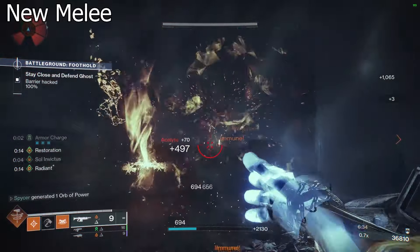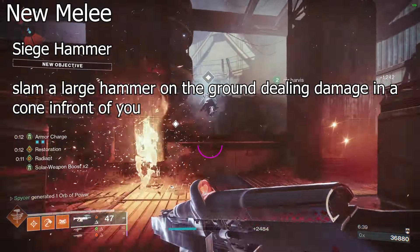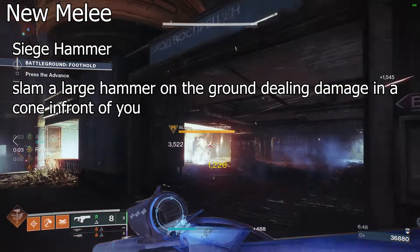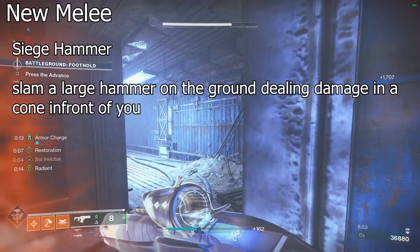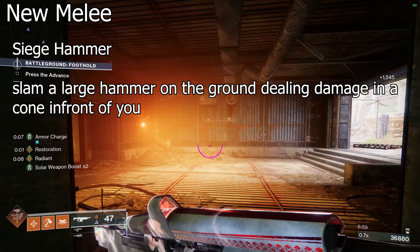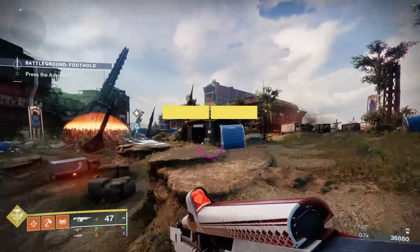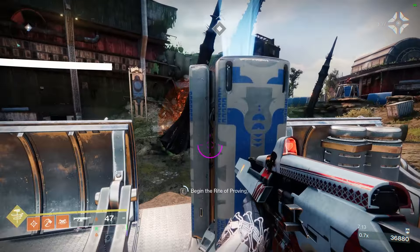Moving over to the new melee concept: the Siege Hammer. Instead of spinning around in a circle, you're just going to pull up with a big hammer and slam it on the ground. This will create a cone in front of you dealing pretty high damage. It won't stop at the enemy directly in front of you — it happens in the ground like a shockwave, similar to Reinhardt's ult from Overwatch, but way smaller. Enemies just take a lot of damage — quick animation, hammer up, slam, done.